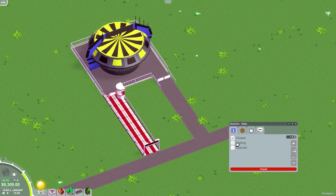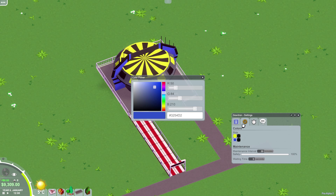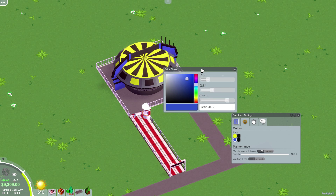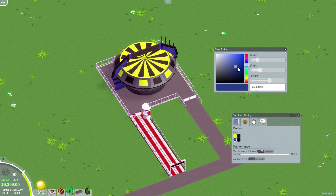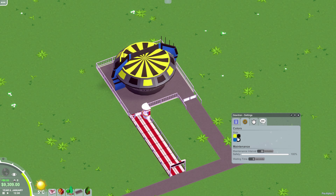Then we can put our ride into testing. It has settings here where you can change the colors and stuff. Let's change this one — the blue was kind of cool. Let's leave it like that. As you can see there are lots of color options.